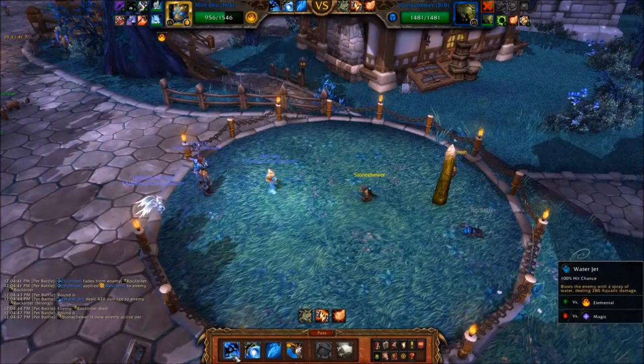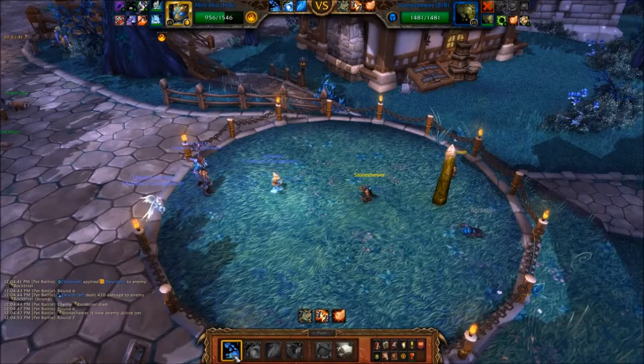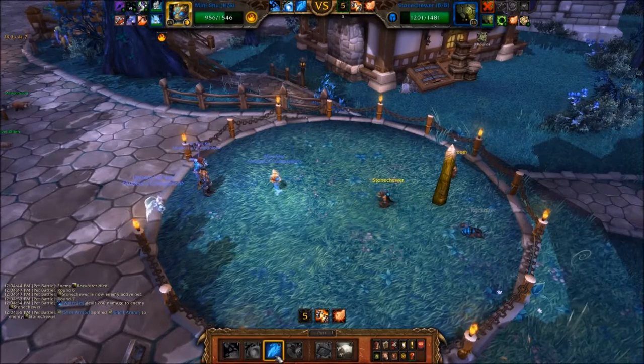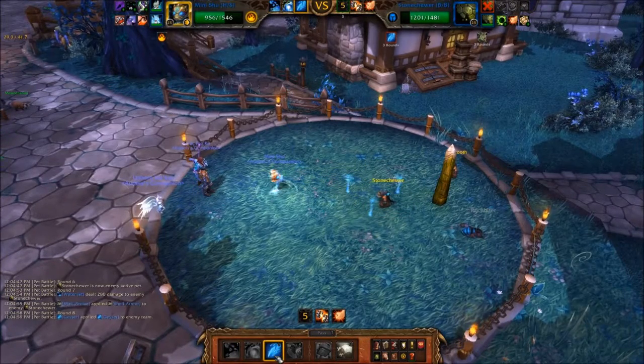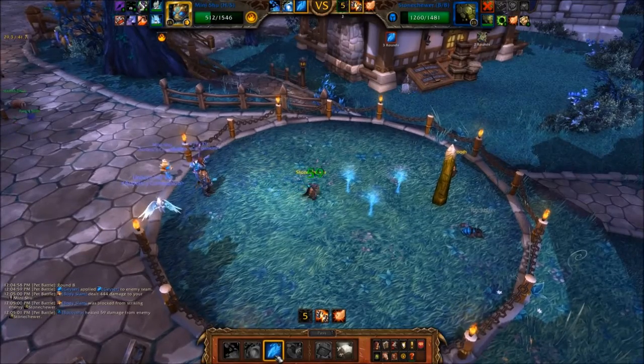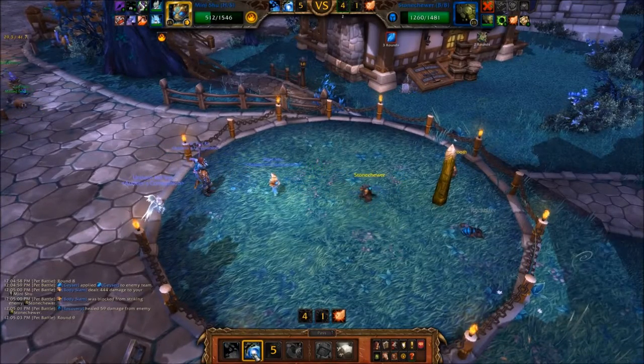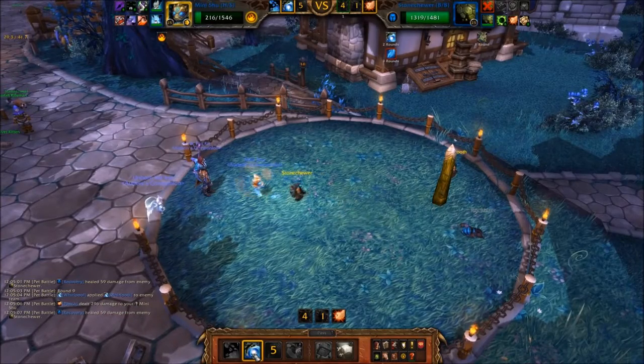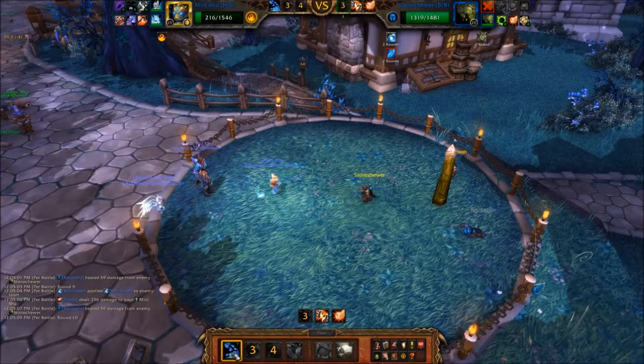After Stoneshaw enters the battle, use your Pandaren Water Spirit and cast Water Jet. Follow this up by casting Geyser and then Whirlpool. Spam Water Jet until your Pandaren Water Spirit is killed.